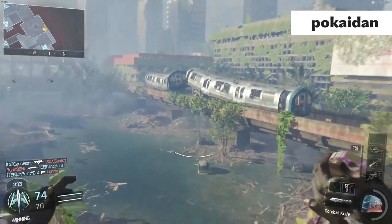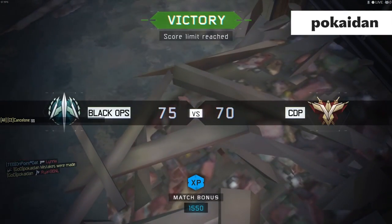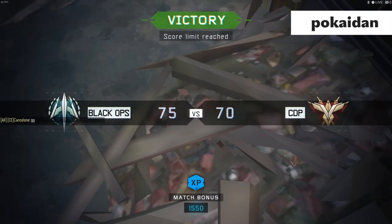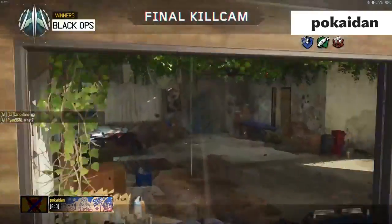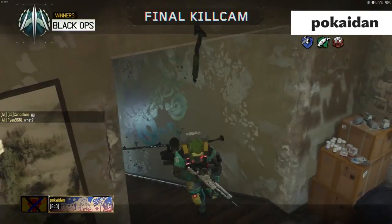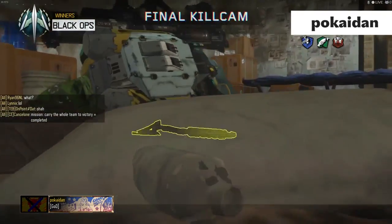At number four we've got Pakaiden, and he hits a final kill cam — he does like a double, is that a 720? 720 turns, and it banks off the roof. This is on PC so you can see the chat on the side, and everyone's going crazy. It banks off the top and drops down — really cool shot, great submission on PC. We've actually got another PC clip coming up later.